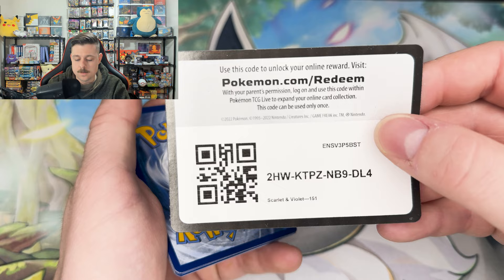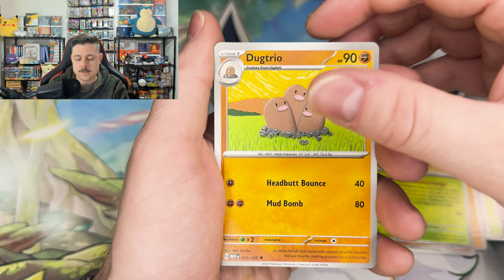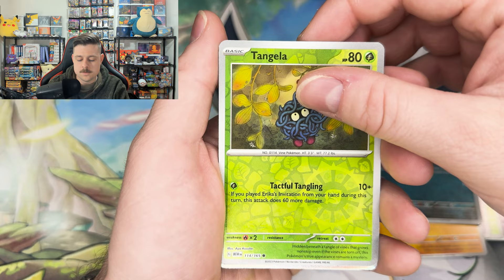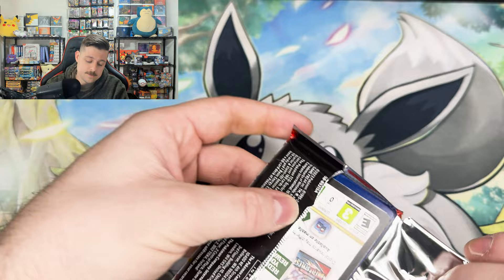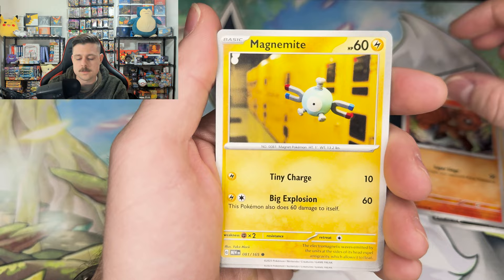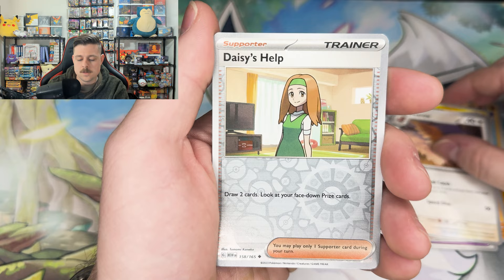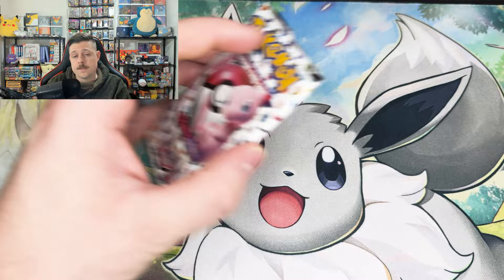Code card, Drowzee, Bulbasaur, Slowpoke, Growlithe, Kabuto, Gloom, Dugtrio, Zubat, Tangela, and a Machamp — non-holo energy behind it. Last two packs of the opening — let's hope we can finish with a banger. Ekans, Cubone, Vulpix, Magnemite, big air balloon, Primeape, Pharaoh, Daisy, Graveler, and an Aerodactyl. Nothing in that pack.